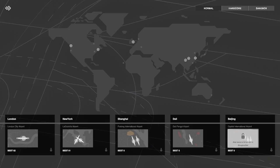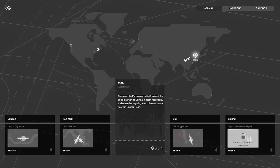Hello everyone and welcome back to Mini Airways. We're going to be checking out the airport in Shanghai, the Pudong International Airport. We did pretty good in New York at LaGuardia, and we did okay at London City Airport. Let's see if we can do a little bit better here as we command the Pudong Airport in Shanghai, the aerial gateway to China's modern metropolis, while cleverly navigating around the no-fly zone near the Oriental Pearl.